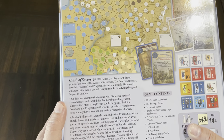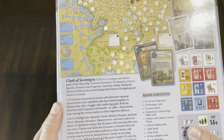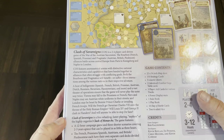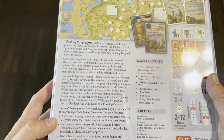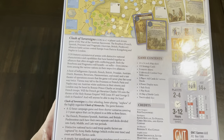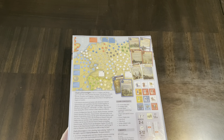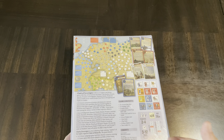The Bourbon alliance — French, Spanish, and Prussian — and the Pragmatic alliance — Austrian, British, and Piedmont — battle across central Europe from Paris to Königsberg and Naples to London. Clash of Sovereigns is a fast-playing nephew of the highly regarded Clash of Monarchs. The game features a 12-hour campaign plus three shorter scenarios. Each faction has their own separate card decks divided into early, middle, and late war periods — a common thing for card-driven games to stage out history.